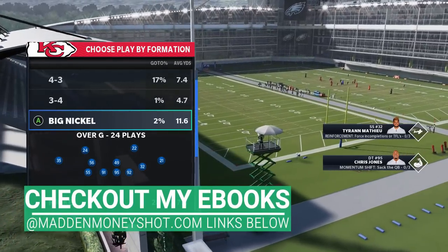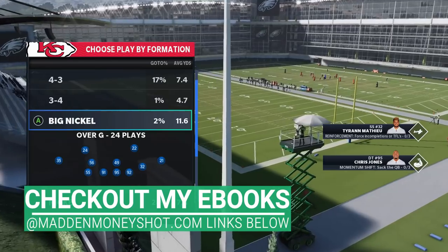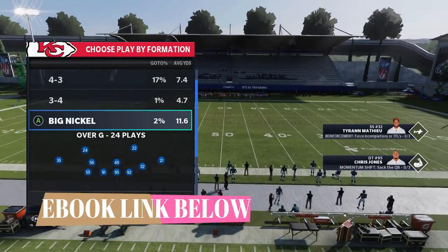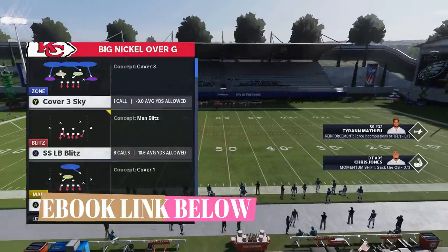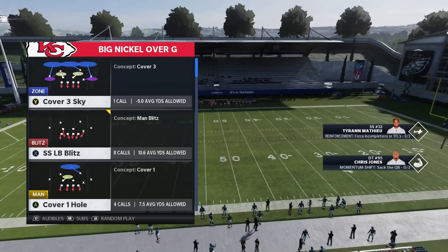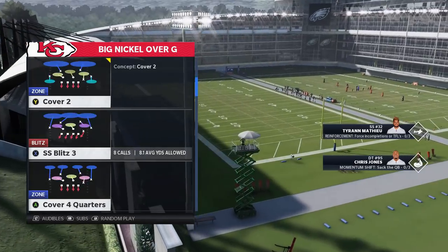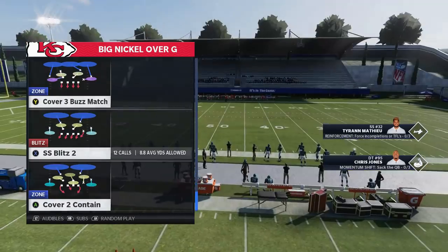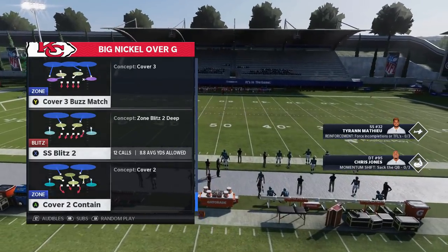I originally had an outside blitz in my ebook as well, but the play I'm going to show you today — I'm doing a little bit of an update on my ebook — is out of the Big Nickel Over G, but it's going to be an A-gap blitz, coming right straight up the middle. The good thing about it is you can do it out of just about any single coverage in this particular playbook. You don't have to pick a specific play.